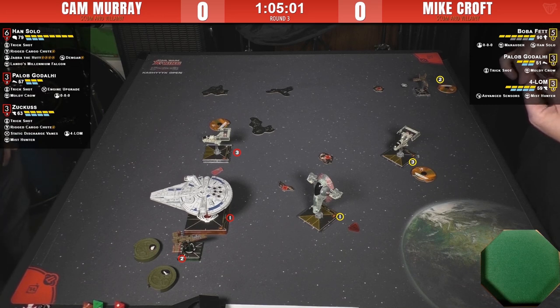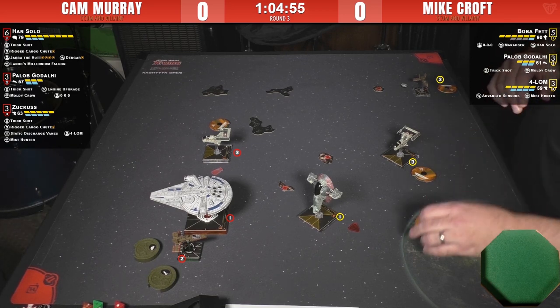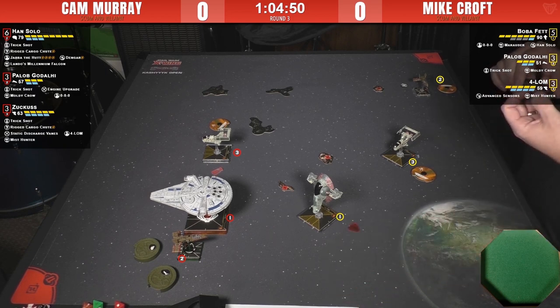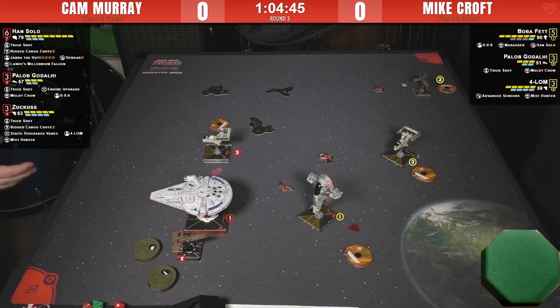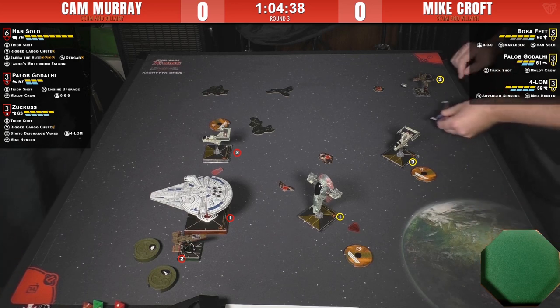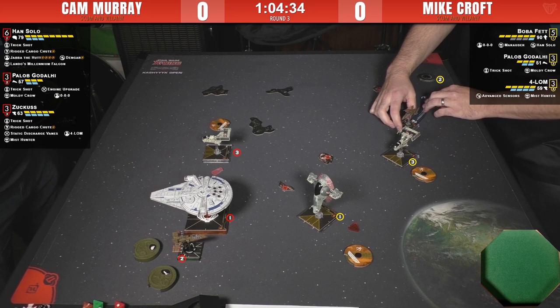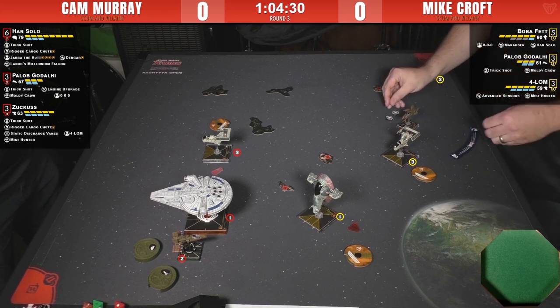Mike's probably going to be apprehensive about getting 4-LOM into range one to really use that, especially considering he's going to have a hard time not getting his attack obstructed and he doesn't want to give Cam any other advantages. We might also get into some sticky situations with dropping debris onto people — there was some discussion about how it's going to be ruled and we'll deal with that when it comes up.